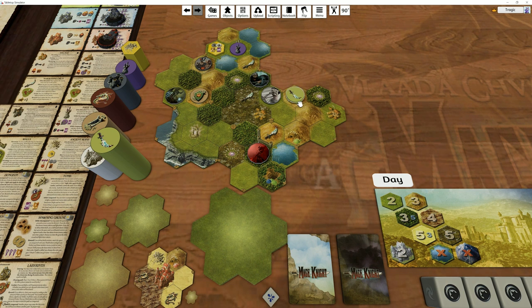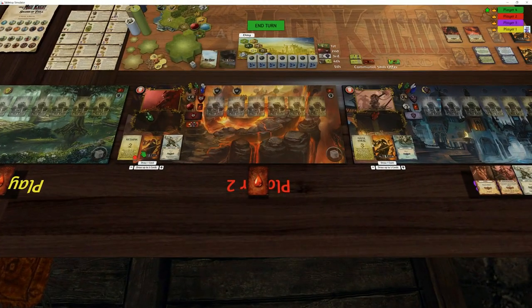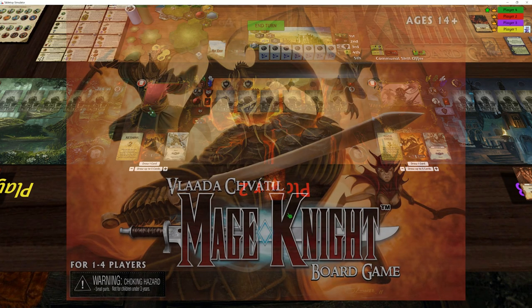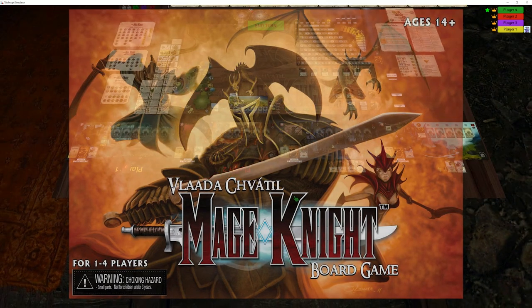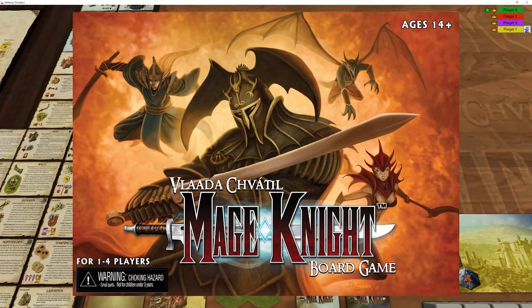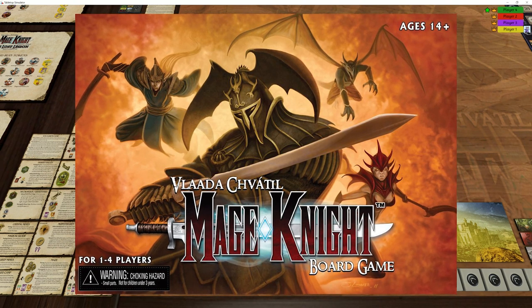That gives us a new tile reveal and places another object on the board. That's a particularly great development. This player's deck is now out of cards, so he's going to declare end of round this turn. There are only a couple more turns left. I think I'll just finish it off in the next video. And that's that — I'll see you guys next time.